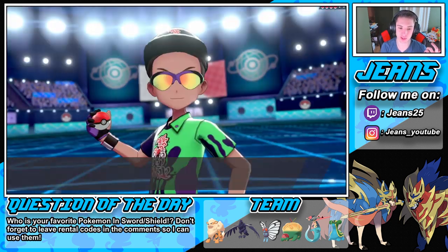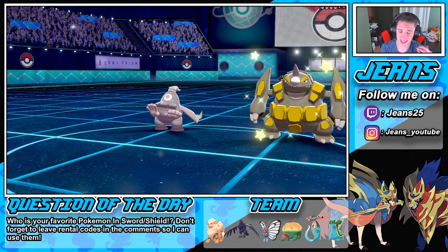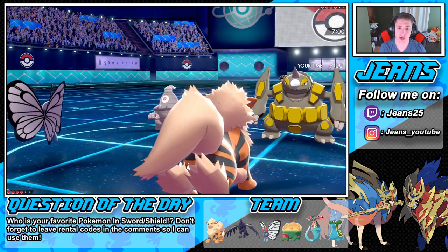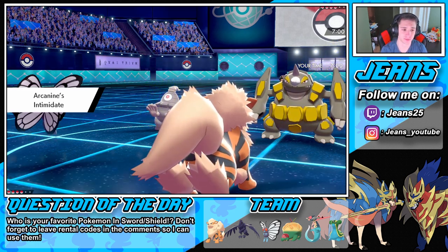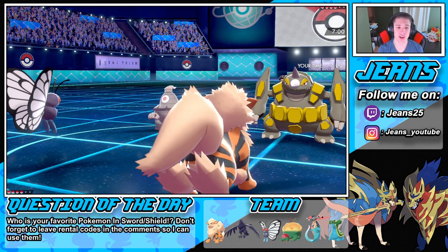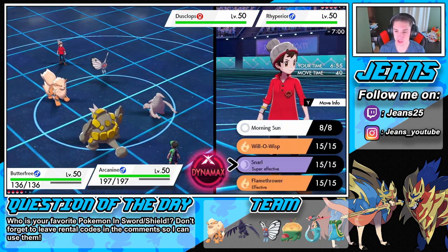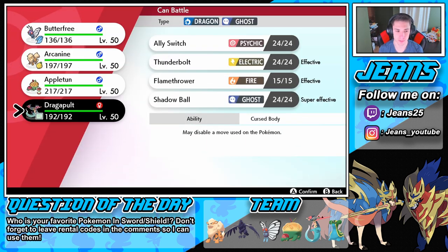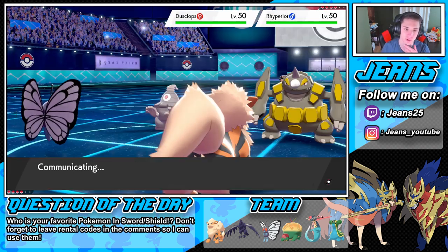Who's he going to lead? It's Rhyperior! Should've led the Appleton — we are going to put the Rhyperior to sleep and slump him up. He's probably going to Protect — not even gonna lie — but the Intimidate will pop, which will help us out. We gotta put him to sleep, because he's probably going for Trick Room. He's exerting pressure. We're going to go into a little bit of Sleep Powder action, then I might swap into my Appleton.